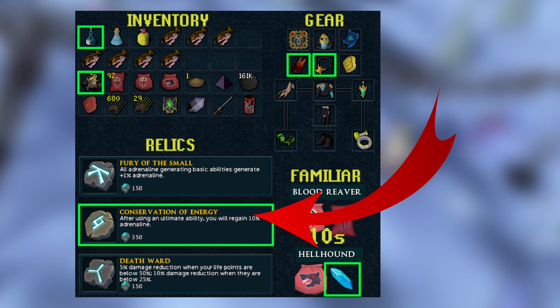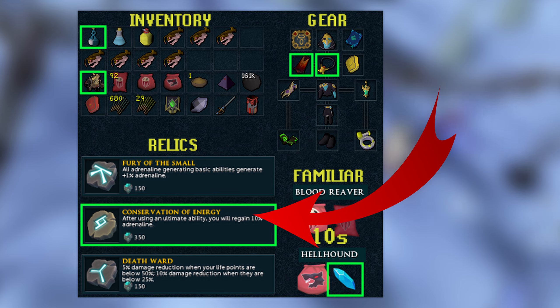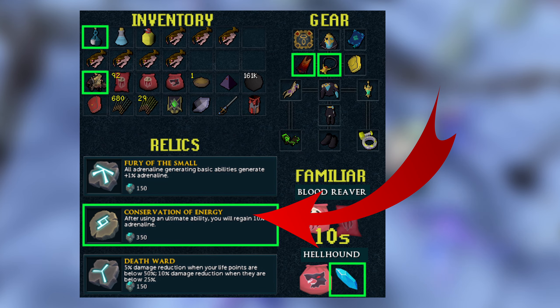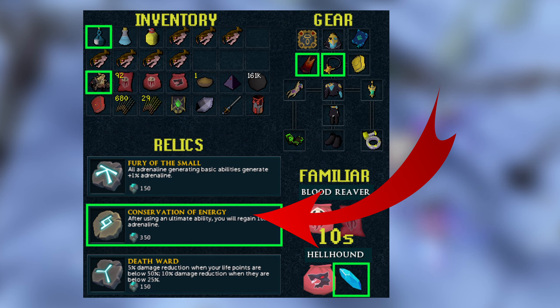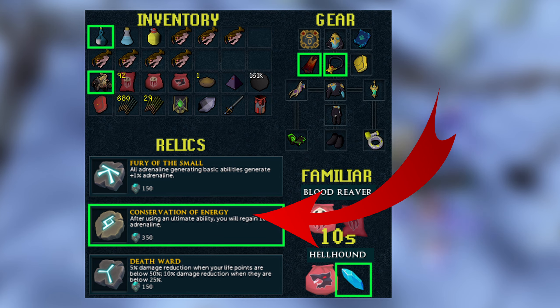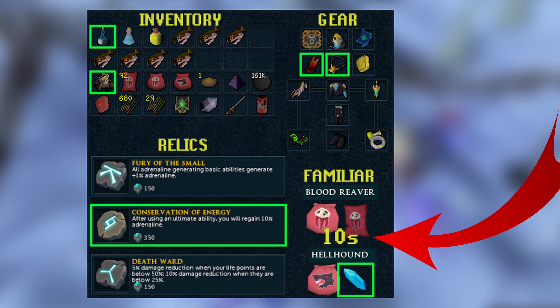We also use Death Ward as our third relic — you could use Persistent Rage instead, but I'd highly suggest Death Ward if you're going to be grinding a lot of kills here. Without it your HP can dip and it gets a little sketchy, so definitely keep that in mind.